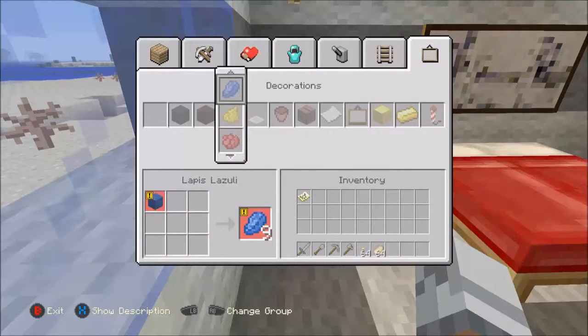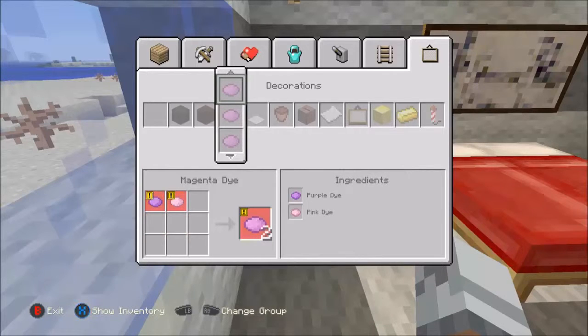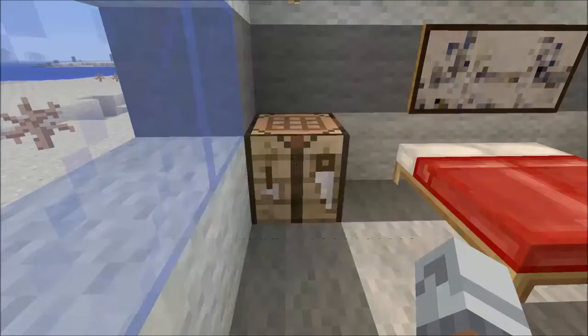This should be a pretty quick challenge. We need lapis so we have to go underground - loads of lapis, that's going to be annoying. We need pink which is magenta, we need purple and pink. Magenta - there's loads of different ways you can do it. Purple and pink: lapis and rose red, bone meal. Bone meal we need to kill some skeletons. And an ink sack which is a squid. Grey dye which is an ink sack. So we have to get loads of these - this is going to be pretty annoying.